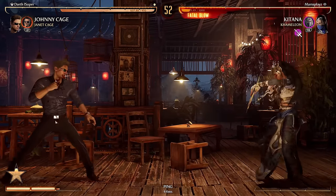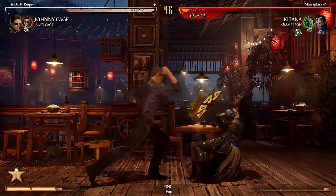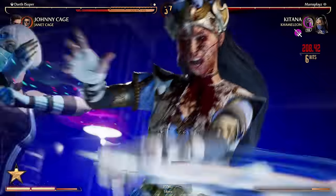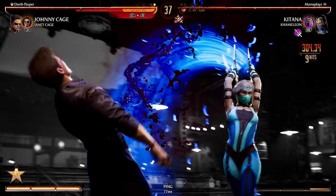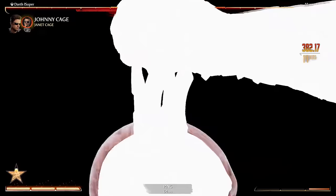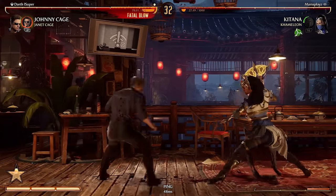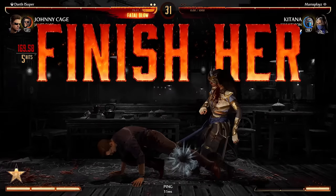That was close. Oh god, that was close. This is not good, guys. I wanted to attack with forward three but I waited too long. Nice. All right. I don't know what the hell that was. What the fuck, Johnny, please. I want her to do stand forward into shadow kick.